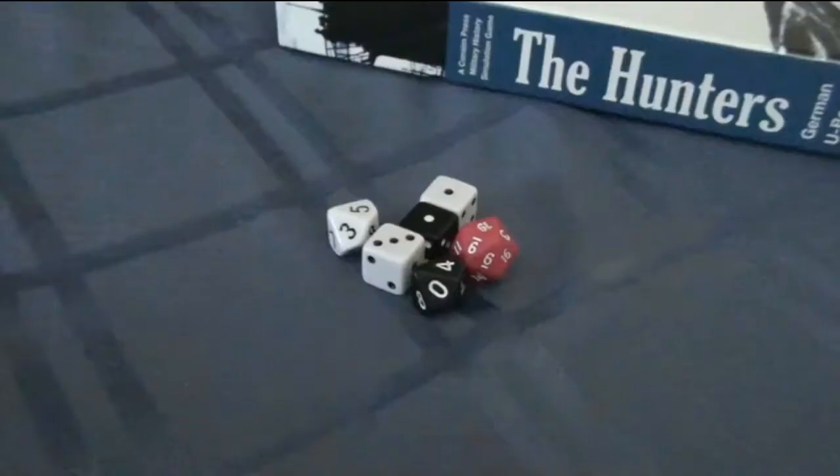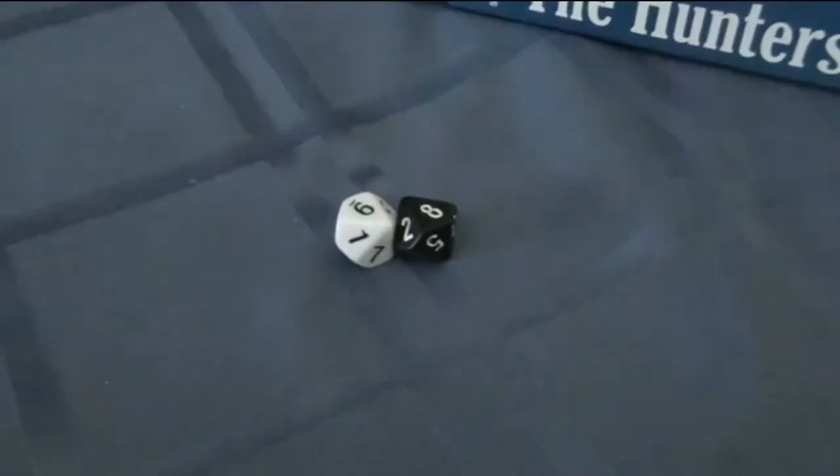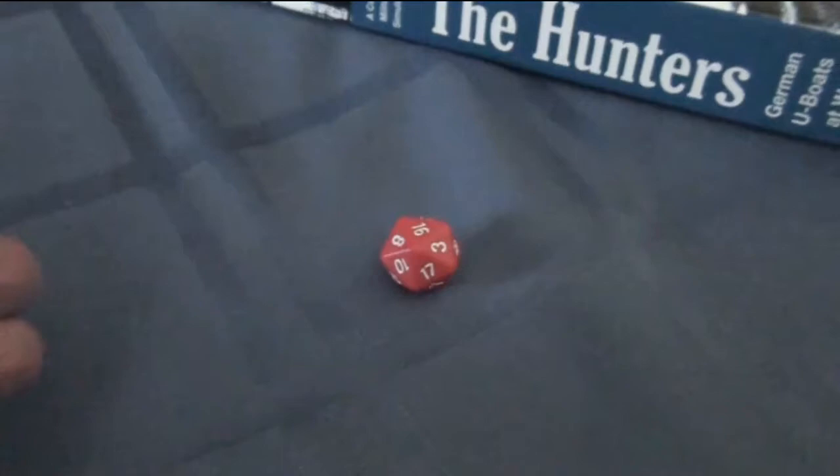Before we start, I want to quickly go over the dice we'll be using in this game. The only dice I'm going to talk at length about are the six-sided dice, usually called D6s. The Hunters also uses 10-sided die, or D10s, and 20-sided die, or D20s, for target selection, but I'll be handling those rolls off-screen. This session, we'll only be using these dice by rolling one or two D6s, adding the numbers together, then applying any modifiers the game tells us to, and looking up that value on a table to find out what happens.